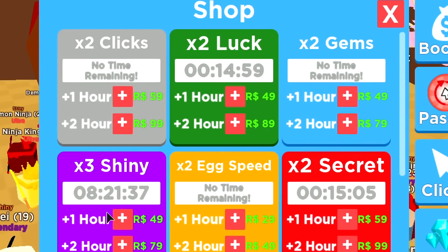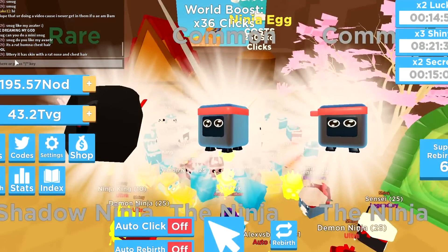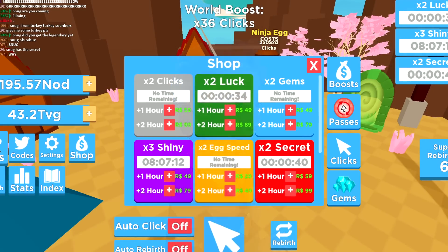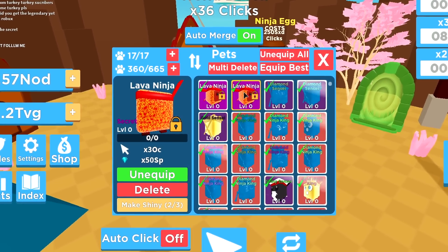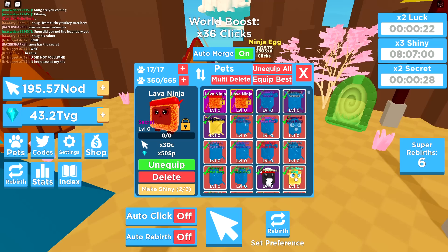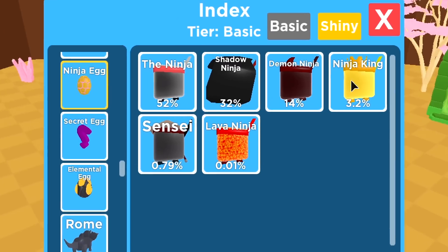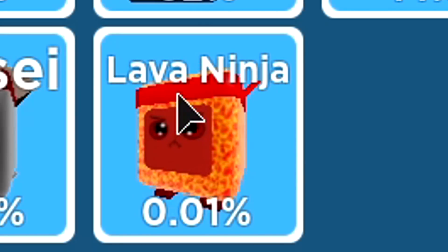I'm gonna use the remainder of my time — 54 minutes on the clock — and see if we can get something better. My timer is finally done. I'm very sad because there's 36 seconds left. How did I not hatch another Lava Ninja? This isn't making any sense. I've been grinding for like one full hour. I got these first two Lava Ninjas in like 15 minutes — where'd all my luck go? We did manage to hatch all the pets within the new Ninja Egg. The Sensei, the Lava Ninja — 0.01 chance. I love the little Minecraft fire texture block. Pretty lit for a good start.